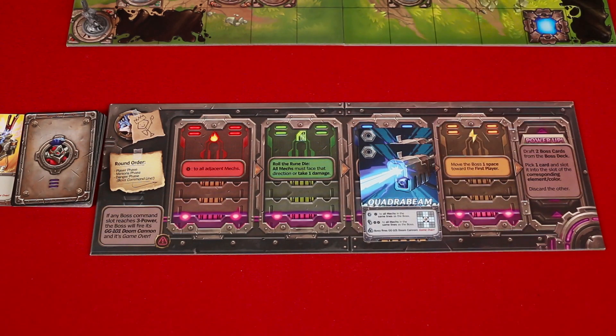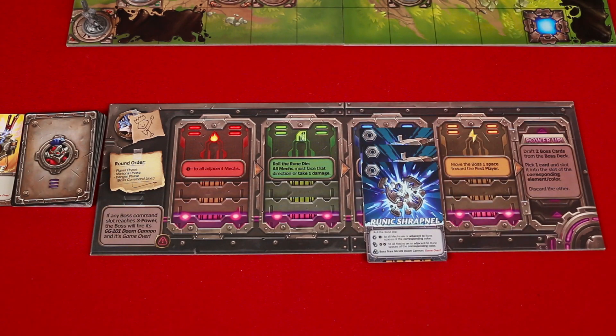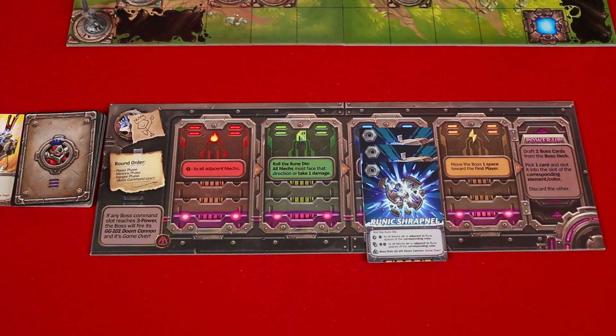These can also level up like player commands, but be careful. You don't ever want a single space to have three cards in it, because then during the next danger phase, when it activates, you immediately lose. This represents the boss minion having fully charged his Doom Cannon. So we'd better defeat this boss quick.